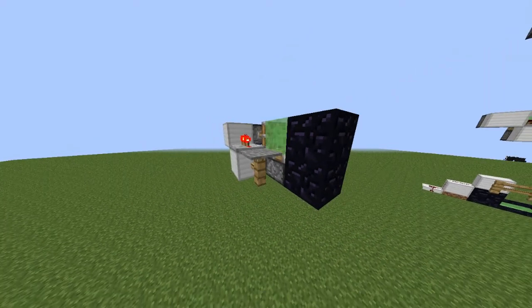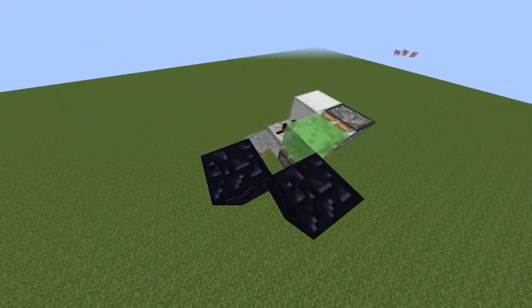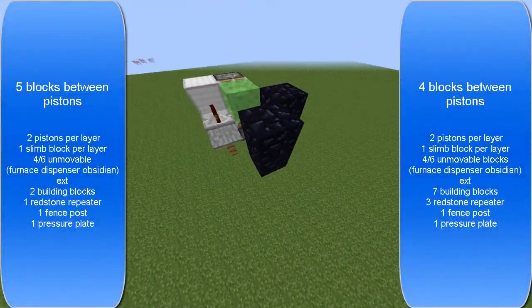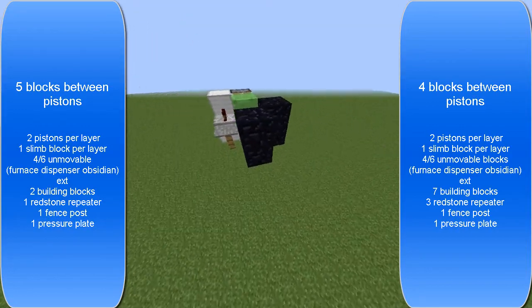If I activate this pressure plate right here, you'll see it extends and it just does a basic pattern like this. You're going to need a couple of unmovable blocks, such as furnaces, dispensers, and obsidian, etc. And these are the blocks you're going to need to build this whole system.